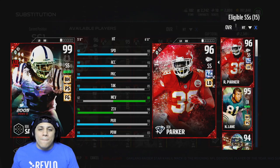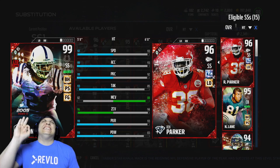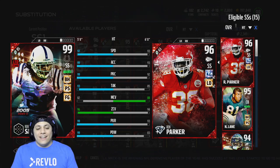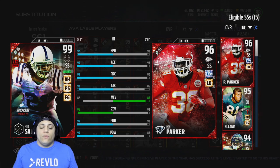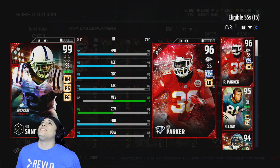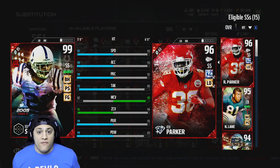Hey, what's up guys? We are back with some more Madden 17 Ultimate Team gameplay and today we will be testing out 99 overall Bob Sanders. He is 5'8" — this midget motherfucker. I wish he was 6'0".